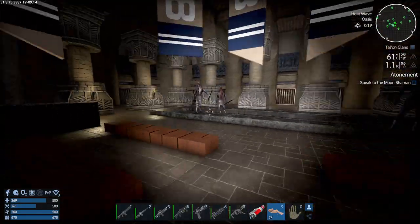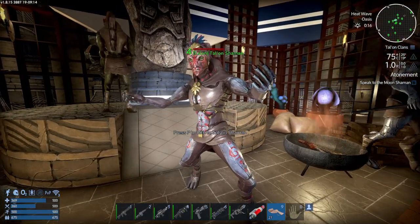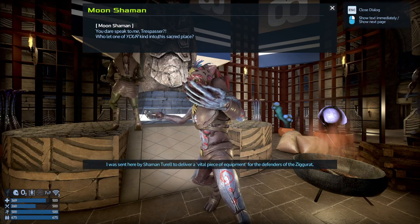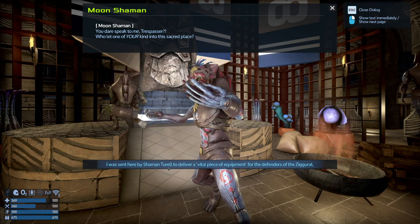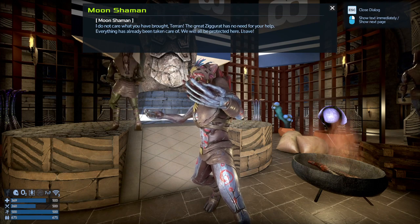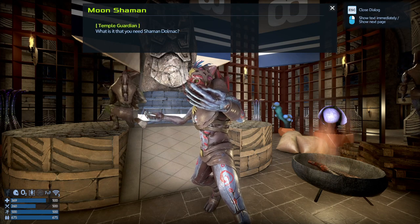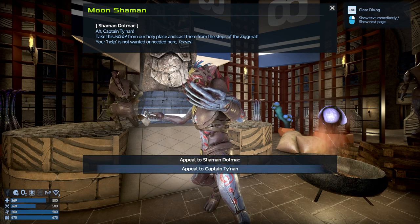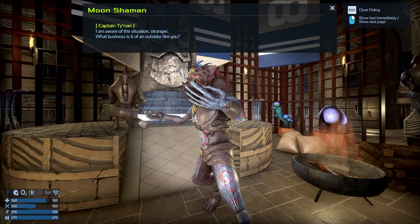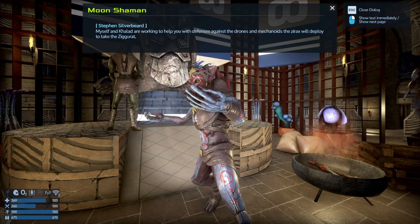The player tries to identify which character is the shaman. 'He looks a bit crazy.' The moon shaman dialogue: 'Trespasser! Who let you in?' 'I was sent here by the shaman to deliver vital equipment for the defense of the ziggurat.' 'What you brought? The terror at the great ziggurat has no need for your help — everything is already taken care of.' The player presses on and speaks to Captain Tyon about the defensive concerns.